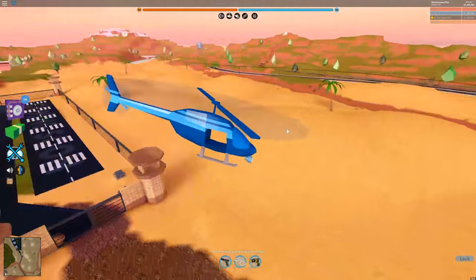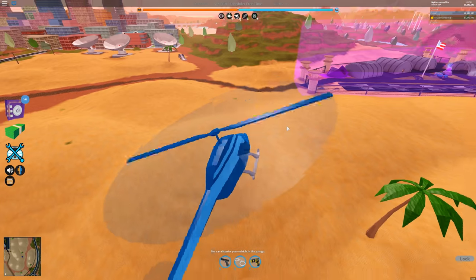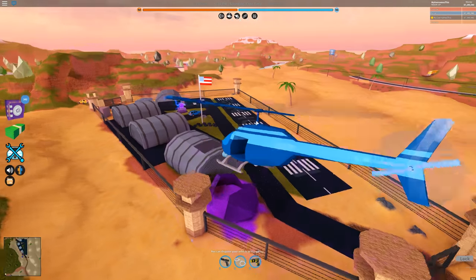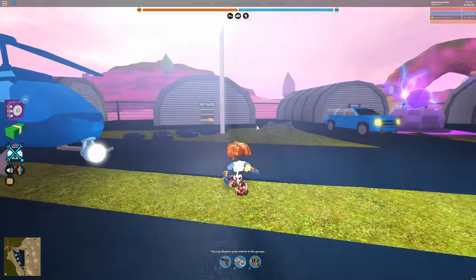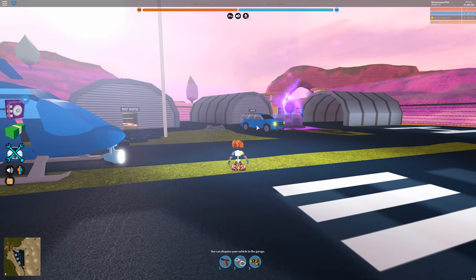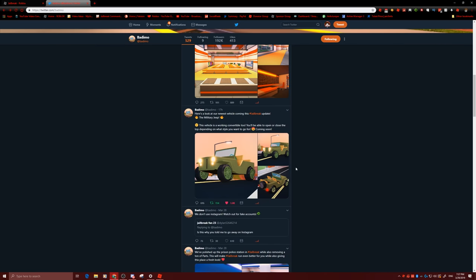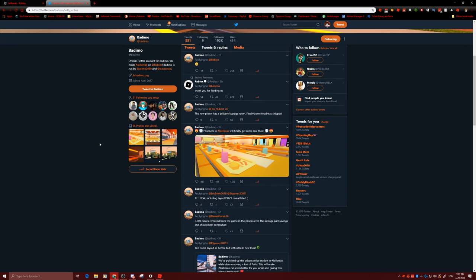I don't think Asimo would be lying — he kind of proved himself on the speed test where the UFO is actually faster than the old one. So I have high hopes for the plane and the new military jeep. Obviously when the military jeep comes out, I'm going to have to do a speed test — military jeep versus every other vehicle in Jailbreak to see which one is faster.